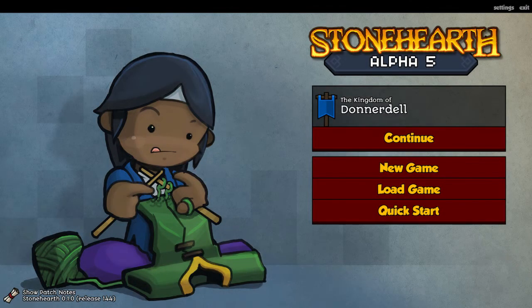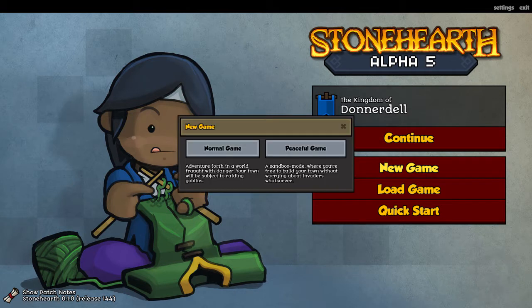The first part of this update is the introduction of Peaceful Mode. Peaceful Mode is exactly what you might expect — it means that no enemies, goblins at the moment, will spawn, and it just allows the freedom of a sandbox so you can build without a threat. The easy way to get to Peaceful Mode is when you start a new game, you'll be asked for Normal Game or Peaceful Game. As you can see here, it has a description of either.